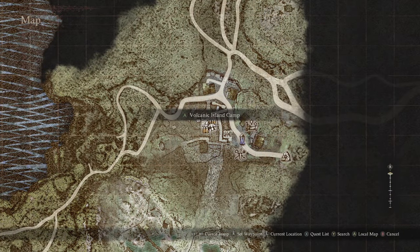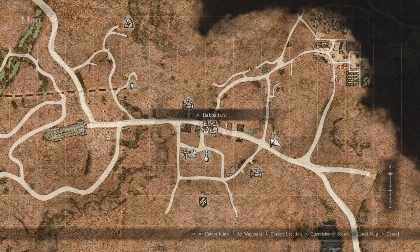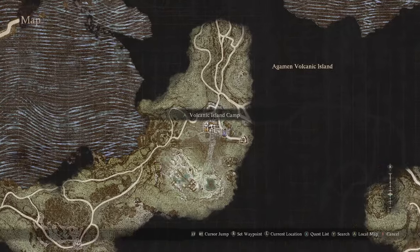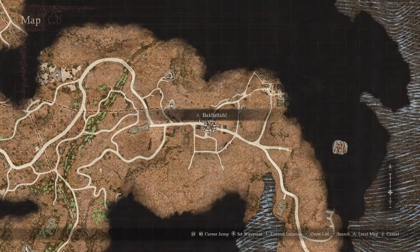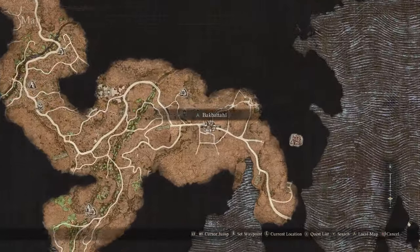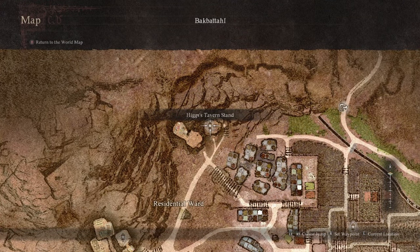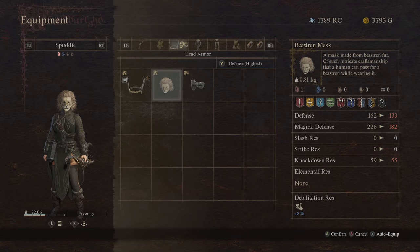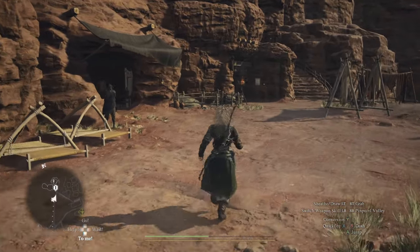But that's only one liquor — we need two more. We can get them in Bakbattahl, which is the previous location before you get into the Volcanic Island Camp. I recommend getting the liquors before you go on your journey. The exact place is this shop in Higgs Tavern Stand. If you're a human and want to buy all items from him, you need the beastren mask. Mask is on — let's go to Higgs.